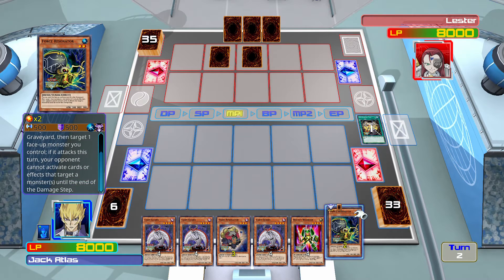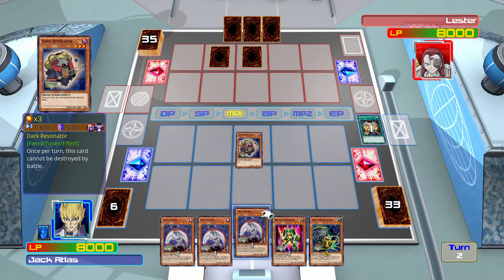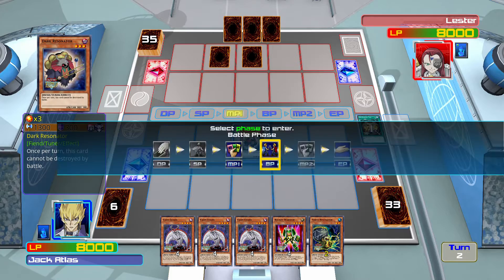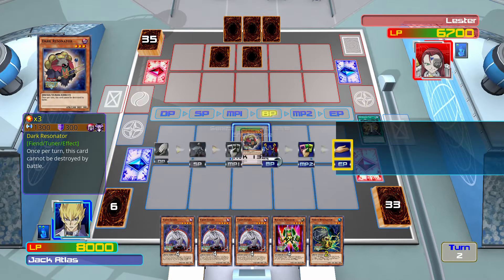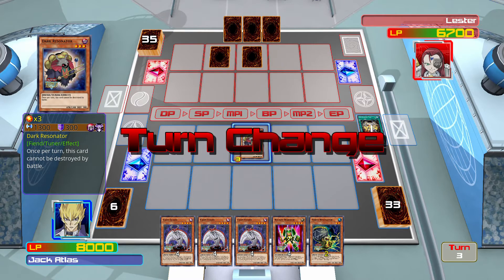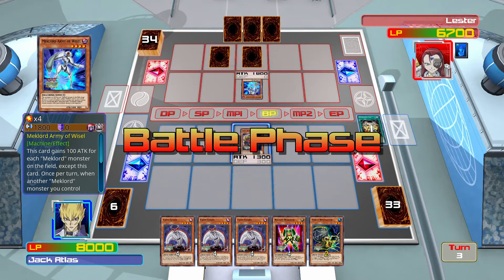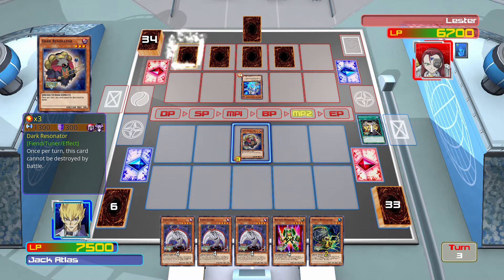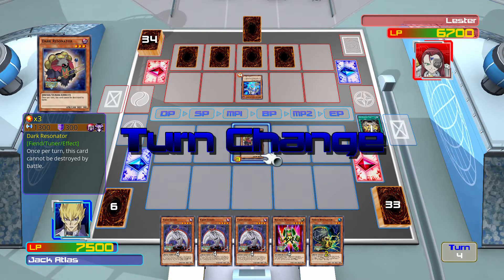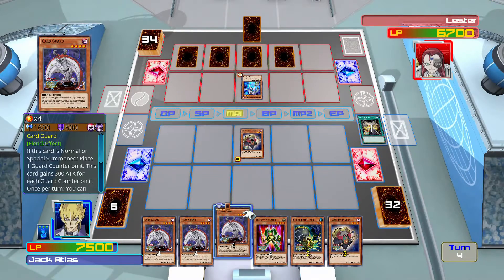Force Resonator - if you control a card, target a monster you control. Dark Resonator has his ability. Let's summon Dark Resonator because he's pretty good. So if he destroys it, if he doesn't destroy it, that's a good start. As long as Lester doesn't summon all five of his cards, we're kind of safe. Obviously Red Dragon Archfiend is level 8 - I think that's a level 7... I'm pretty sure it's an 8. Yes, it's an 8.